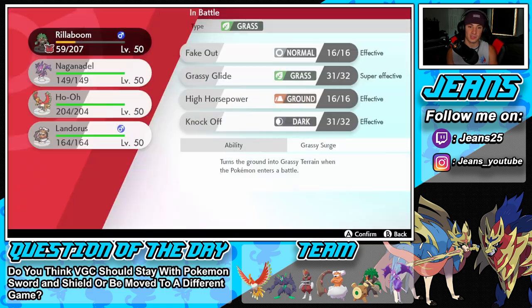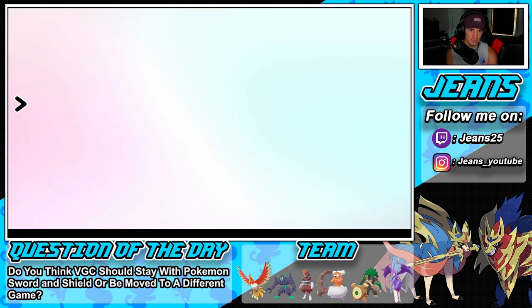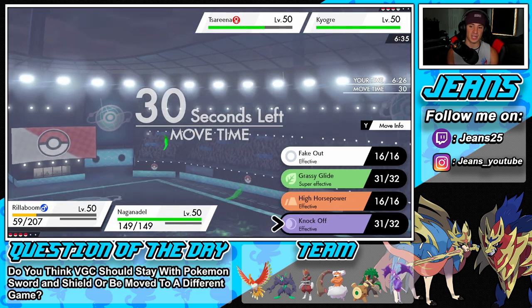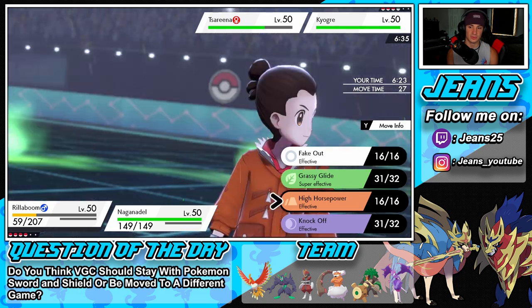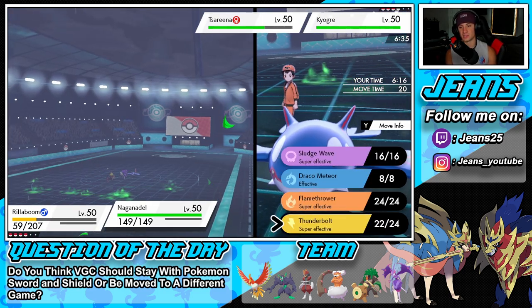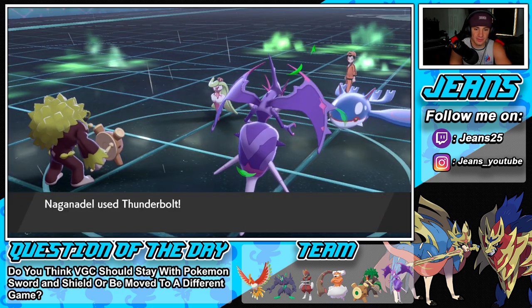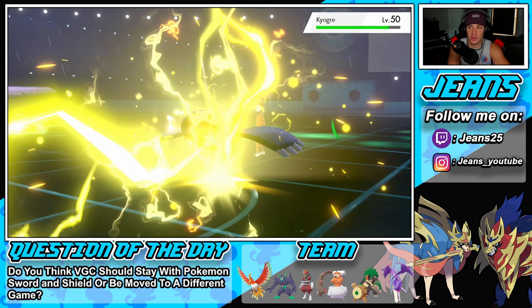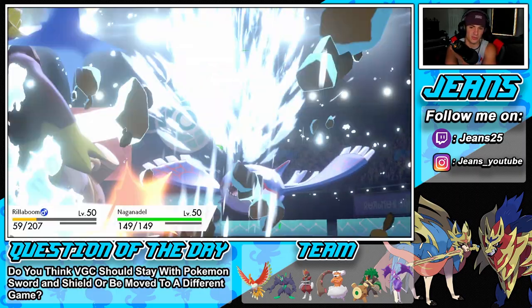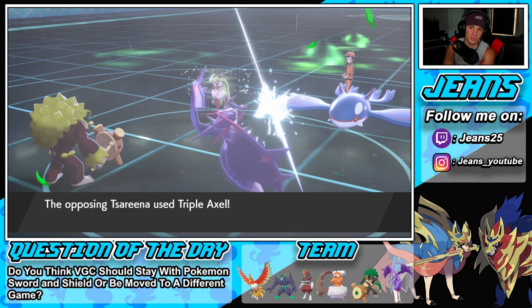Could swap and get Ho-Oh in, but it's not really optimal right now. I definitely want a Thunderbolt — if he protects I have to do it just in case. He does not protect! There's a big Thunderbolt doing huge damage. He goes for Water Spout which isn't going to do a lot considering we chunked him down — that move is based off HP, so that is a huge turn for us.